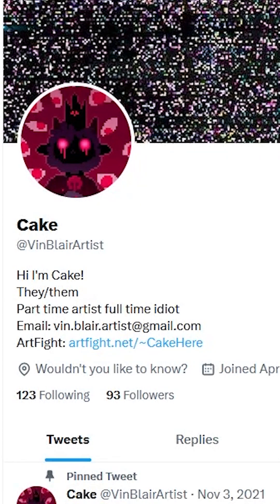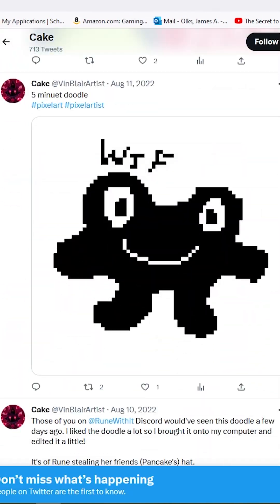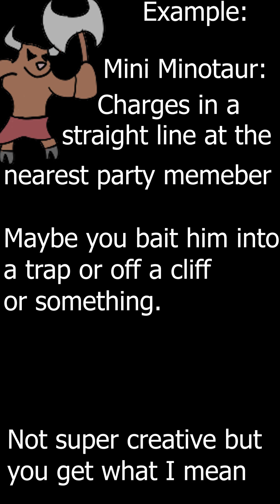Let's add a melee enemy. Here's the wasp — ooh, he's not looking too good. Hopefully we can get local Twitter artist Vin Blair to do a better job drawing a wasp. Wasps are brutal so I decided to make him always target the player with the lowest current HP — not percentage based — so he'll always swarm your squishiest party member. Brutal but predictable. I want that to be a central theme: simple behaviors that players can pick up on and strategize around.